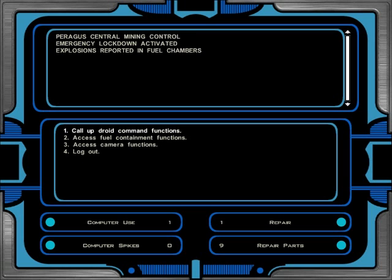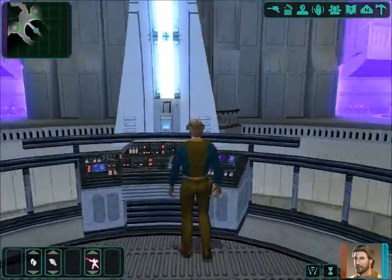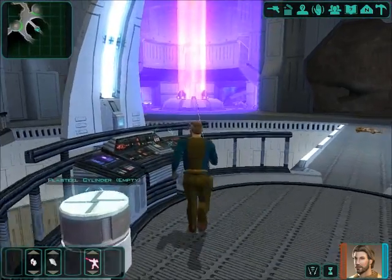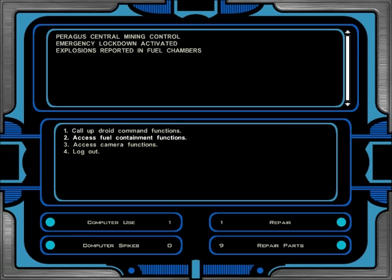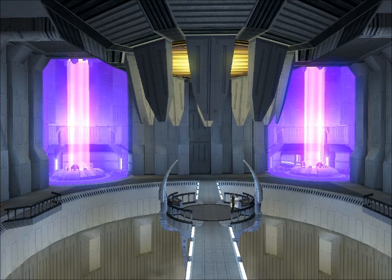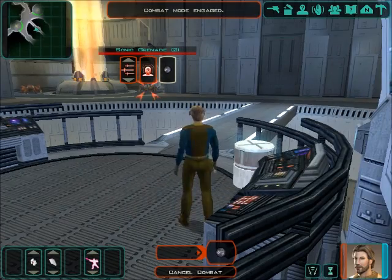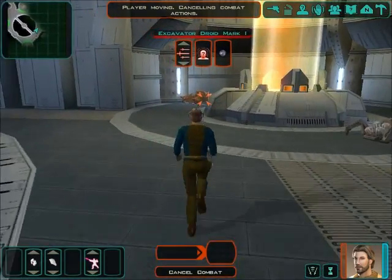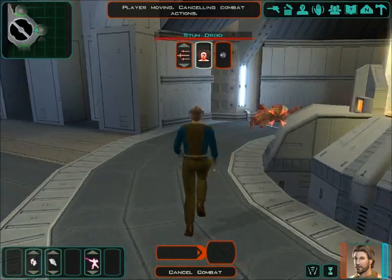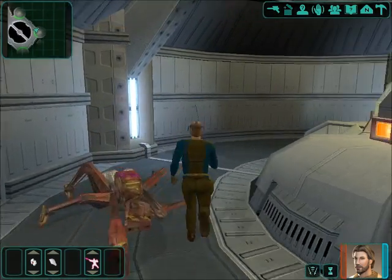Return to main functions. Call up droid command functions — I really need some spikes. I gotta do that. Return to main functions — shut down. I was hoping I could turn it off, but I don't have any computer spikes, so I'm just gonna have to deal with the droids. Or not — we'll go this way.